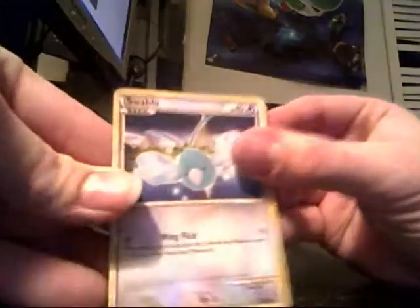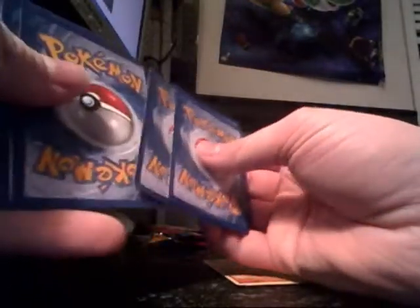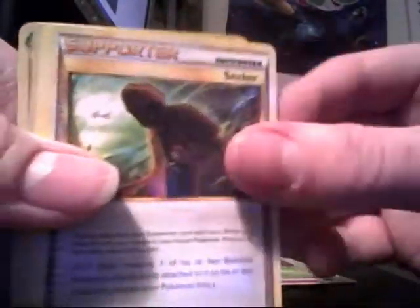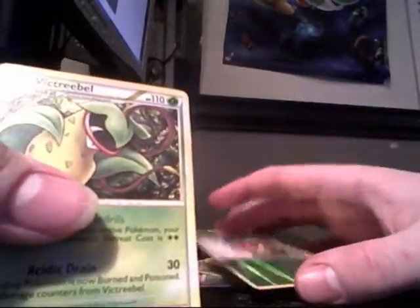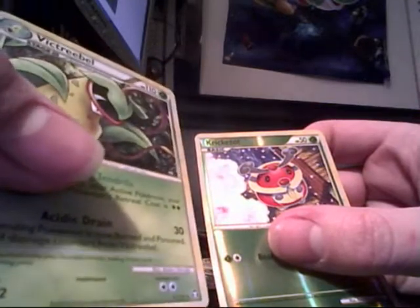We're going to open the HeartGold SoulSilver Triumphant. Swabaloo, Machop, Shuppet, Nidoran Male, Bellsprout, Supporter, Supporter, Marowak, Cricketot, Reverse, and Victory Bell Hollow. Not the greatest of packs so far. The first two have been very disappointing, sort of. But things will get better, hopefully.